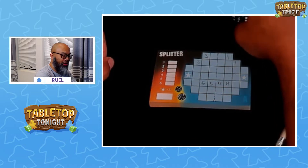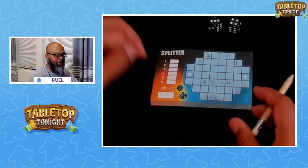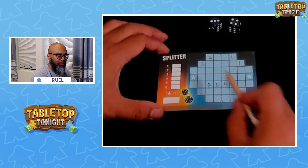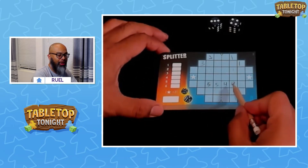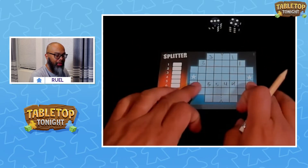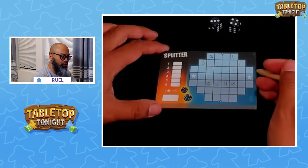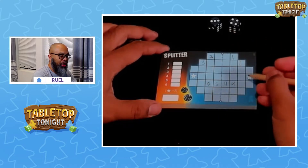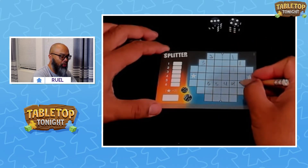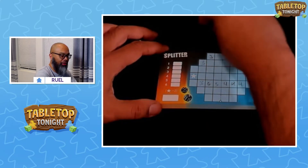Got another 4 and a 3. In any other game you'd want to put the 3 here and the 4 here, but because it's Splitter, you have to split from the middle line and make it symmetrical. So I'm going to do the 4 here and the 3 here — I'll take my chances.